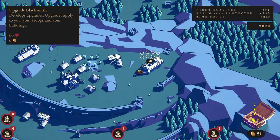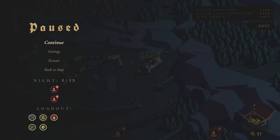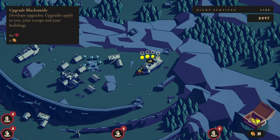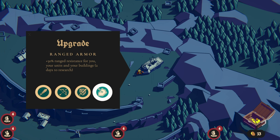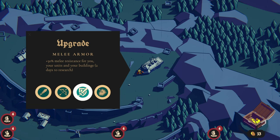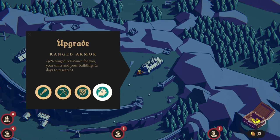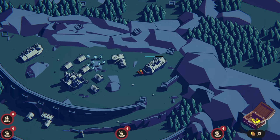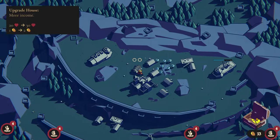How do I want to do this? I think I want to go for another upgrade. We're on knight 5 out of 13. I'm going to go ahead and do another upgrade immediately — I think we need ranged resistance overall since there seem to be a lot of archers and ranged enemies. Two days to research, but because we already get one day of research completed, it actually gets done in a single day. That's superb.